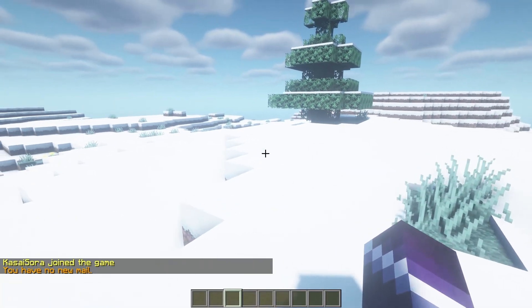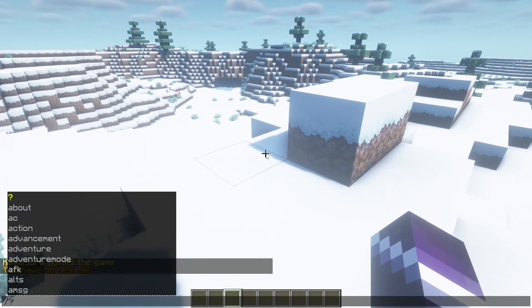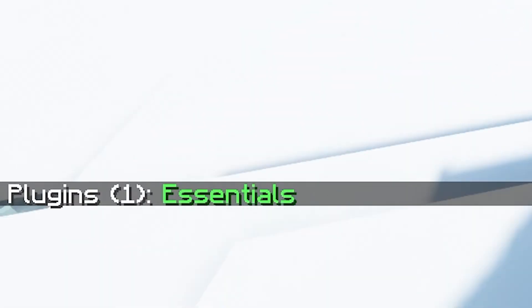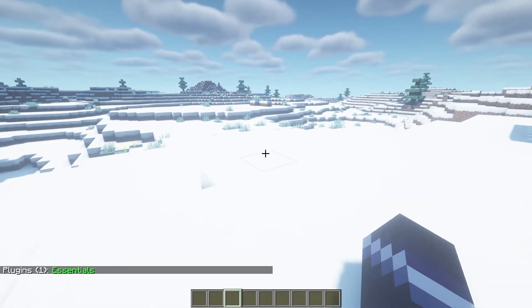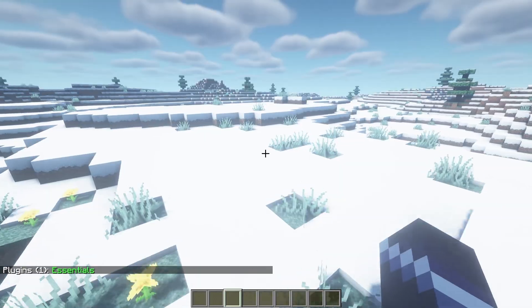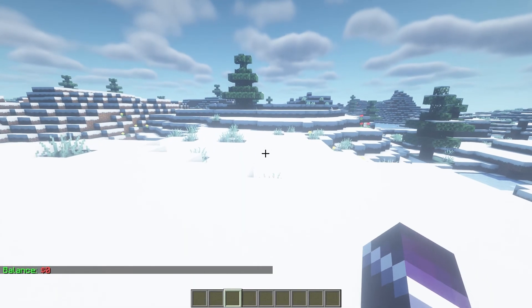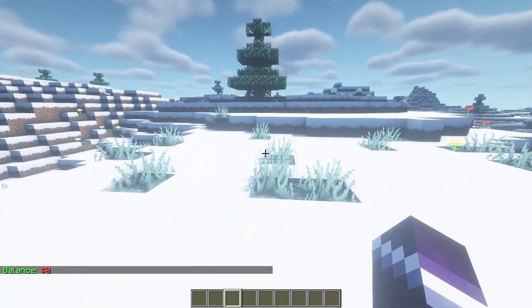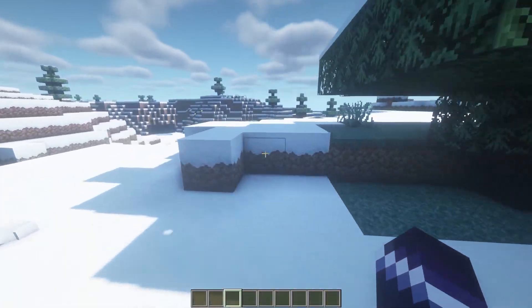Join again and you'll already see a message: "You have no new mail." That's a good sign. If we type /pl, you can see that Essentials is actually installed. We have Essentials on our server and with that comes a whole economy - we now have money. If we type /balance, you can see we have a balance of zero. If we type /money, same thing. There's already money on the server - there is a way to have money now. Every single player, every username that joins, has their own balance, their own bank account.